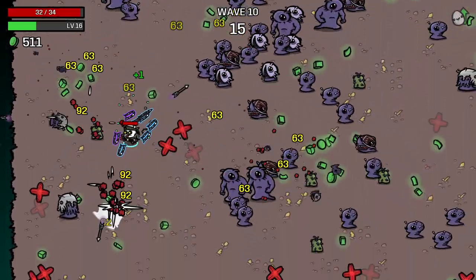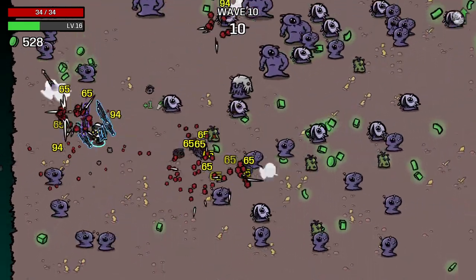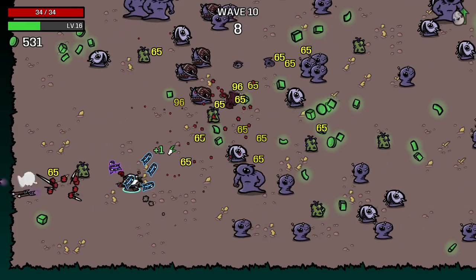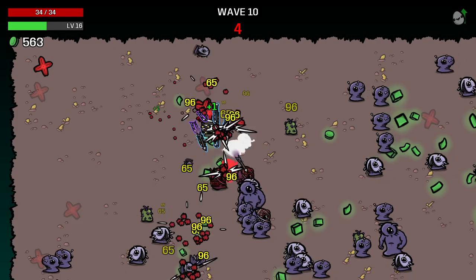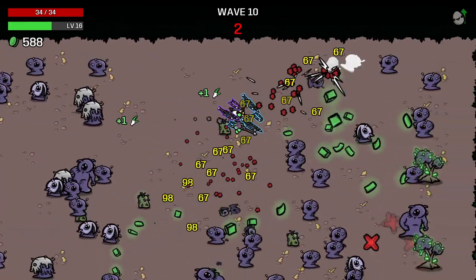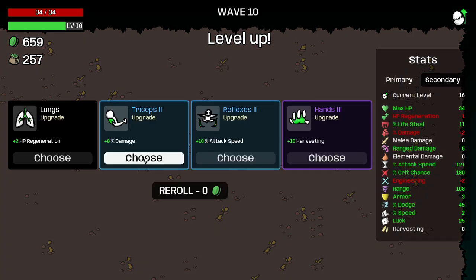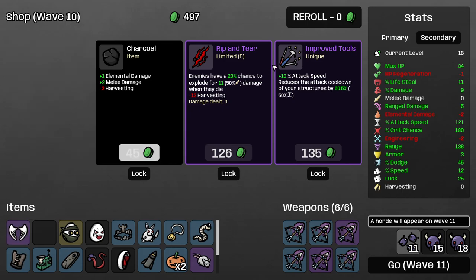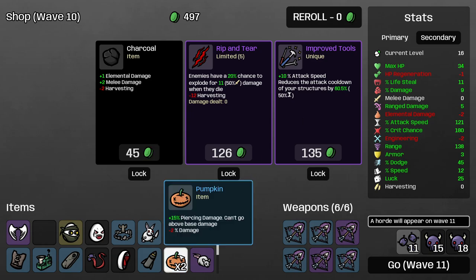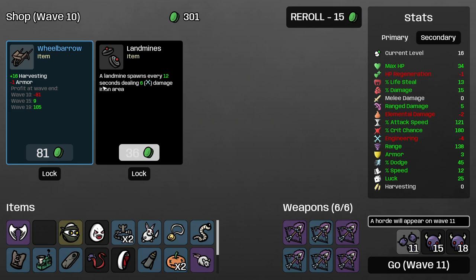That is a lot of enemies. We also need some better weapons for more piercing action. Yeah, we left a lot of money on the ground. Let's fix our damage — speed and range, yes absolutely. Don't have any structures so don't need that. We like that, we like that.